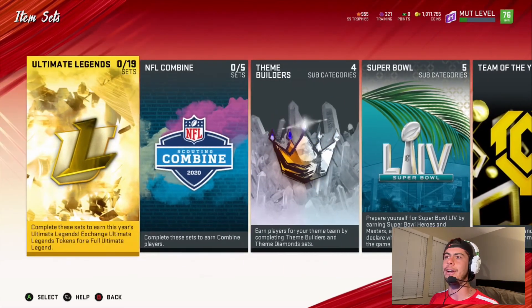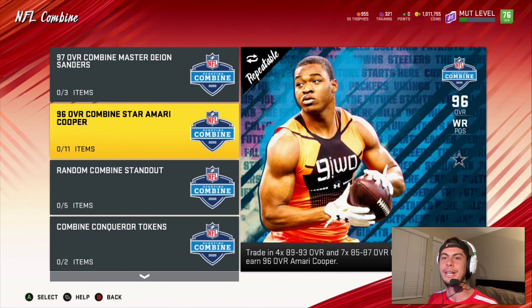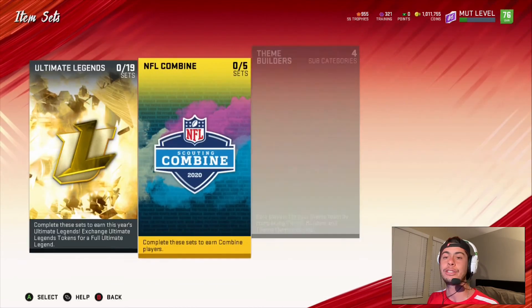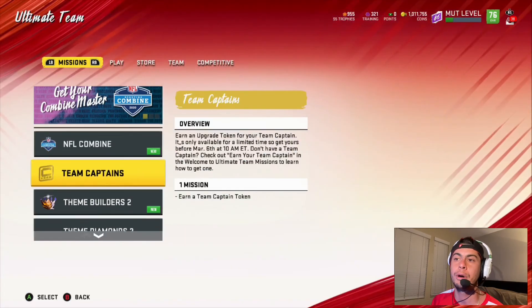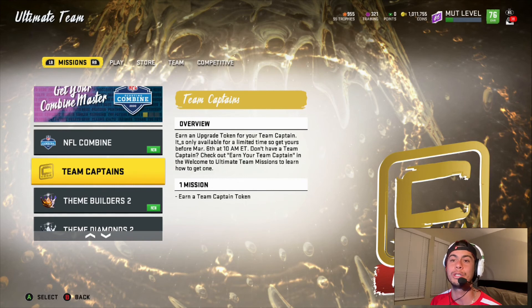Try and go get you that Amari Cooper out of that NFL Combine, and try to complete that Super Bowl set. Quick recap: the NFL Combine goes till the 6th, so hop in there and grab your daily challenges for all your NFL Combine players. Use those players towards your Amari Cooper set, and you may be able to snag that Deon Sanders for less than half a million if you utilize the sets and use that Amari Cooper. Don't forget about that team captain token to help build your team captain — my Shazier is getting so nasty!